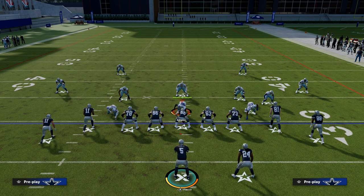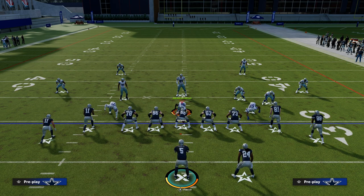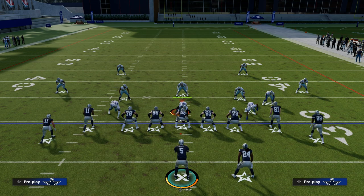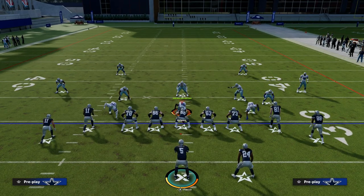If you guys know who Astro is, he was a Madden pro. I believe he got to the semifinals in Madden 22, and he also went pretty far in the ultimate wild card. Henry ended up knocking him out two years in a row. But he's one of the best players in Madden — a lot of people consider him to be one of the top offensive minds in the game. And Astro pretty much ran this specific play — not the same setup, but P.A. Slatcross and variations of this play all throughout his tournament run.